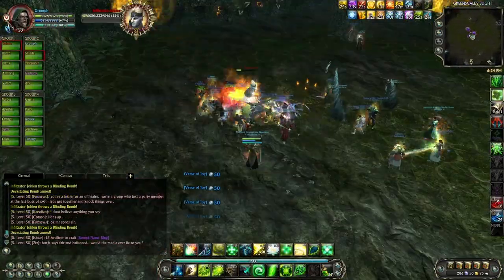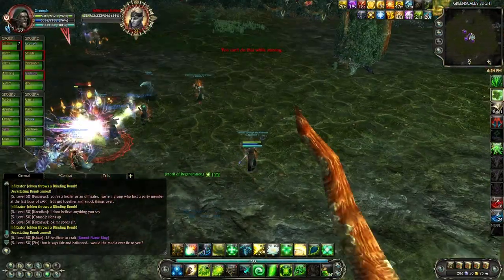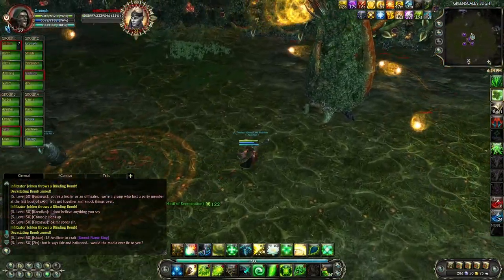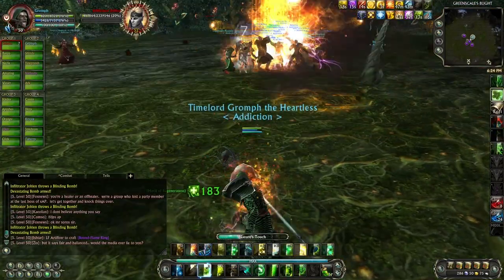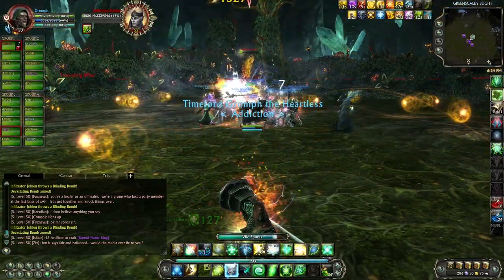The final Infiltrator phase is the most difficult and complex. In this phase, small whips spawn and periodically weave in and out, confining the safe zone to a smaller area. Raid members are now restricted to small areas near the four pillars and the central safe zone.